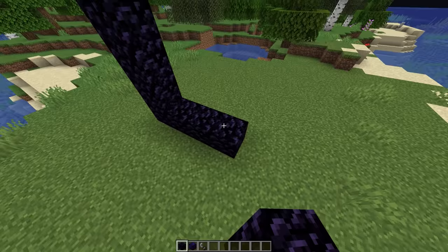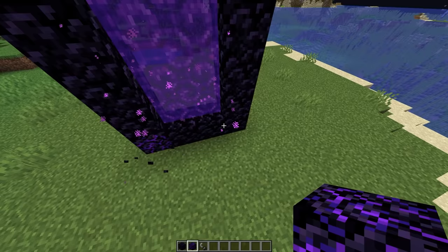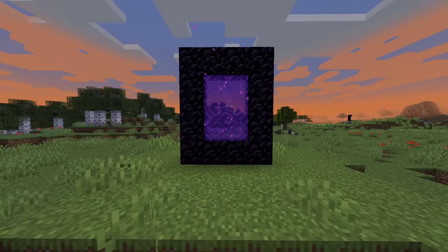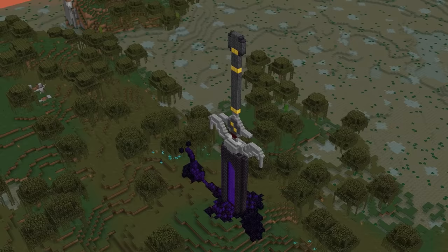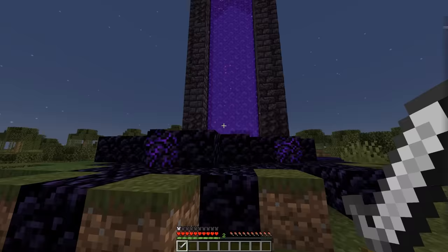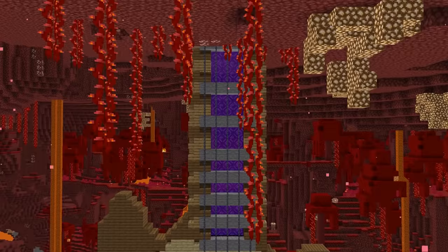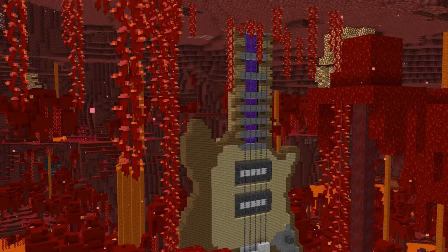Number four: building a nether portal is a pretty straightforward process, and usually the most we customize one is by making it with corners or without. But since snapshot 13w37a, we've been able to play with those dimensions in more ways than one. In the community, there's been something of an unspoken competition to see who can make the best nether portal sword. And while they're all excellent, this take on the electric guitar is particularly special — on the overworld side we've got the neck, and then the base of the guitar comes through on the other end. That kind of multi-dimensional consistency is worth striving for.